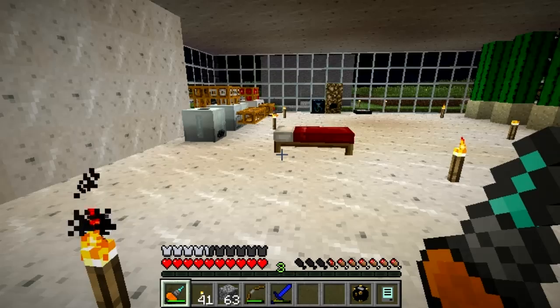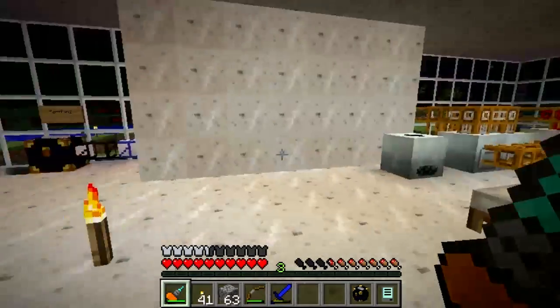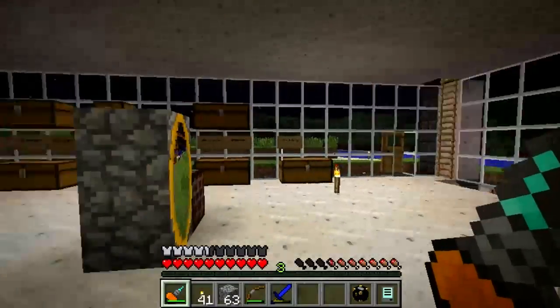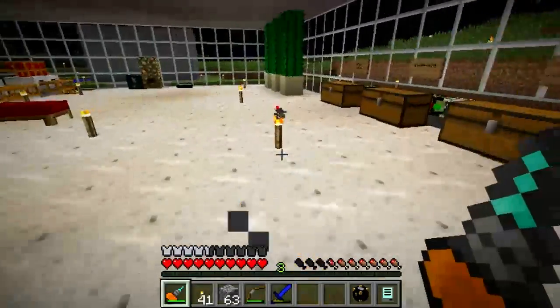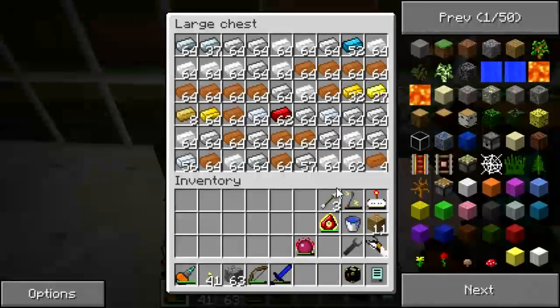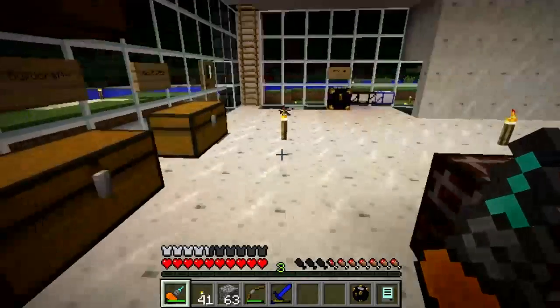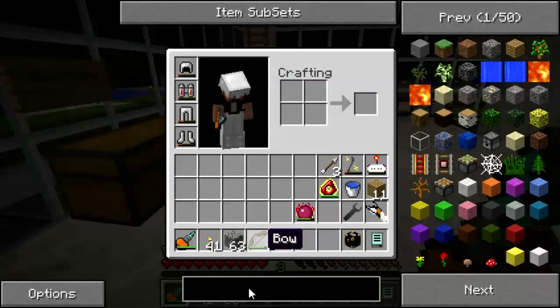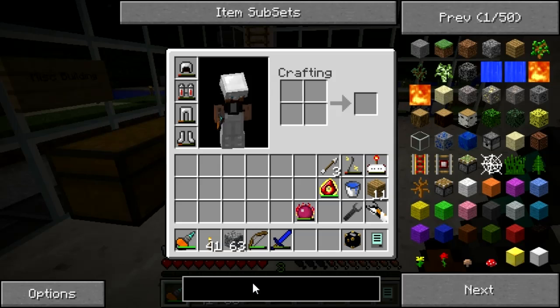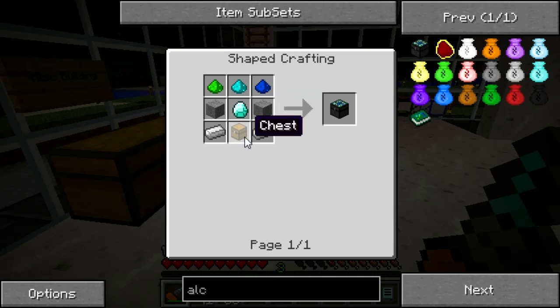Welcome back to episode 21 of TFC ModCraft. In this episode I want to get some more progress done on the automatic crafting system upstairs, but first I've noticed I'm beginning to have a little bit of a problem with my metals chest. So I think it's time to make an alchemical chest — one diamond, a regular chest.